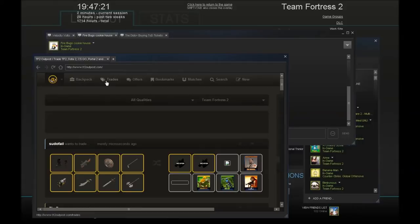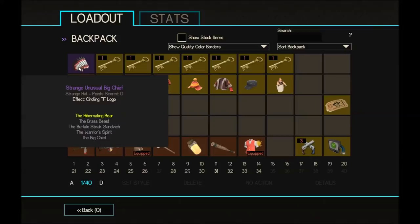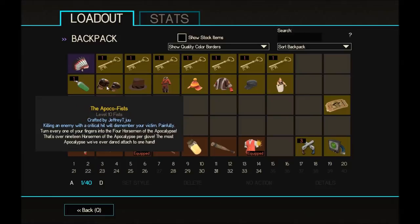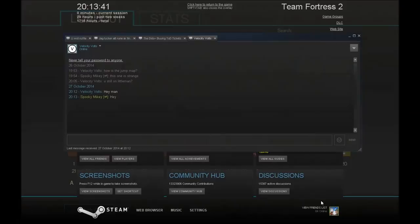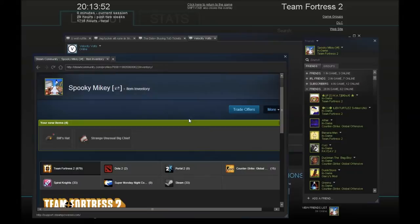To the next trade — I did some selling and this is what I have now: a strange unusual Big Chief with the Circling TF Logo, 7 pure keys, a Gangrene Footprint, and some more metal and another Tour of Duty ticket. Let me show you the inventory history — some reason this thing can't count, it's always counting one item as two.